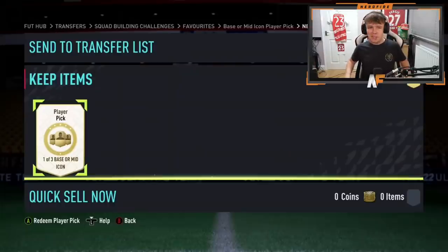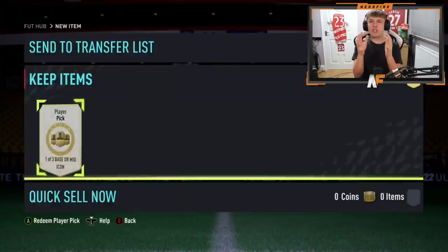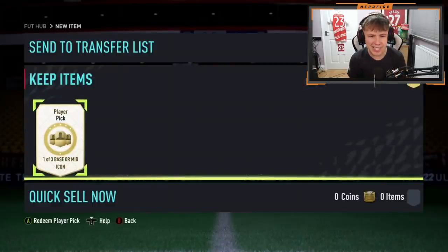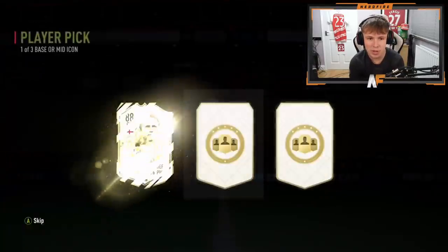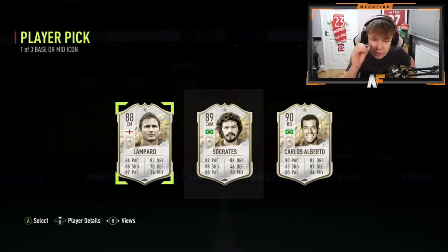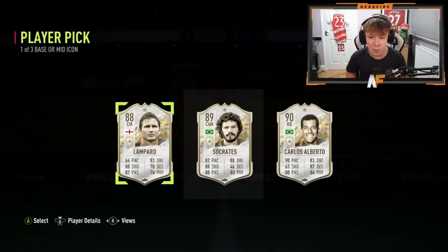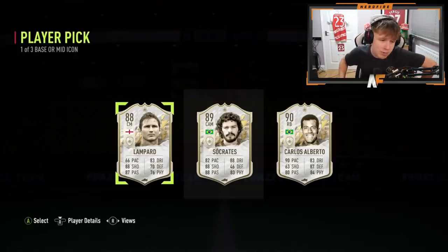Shout out to Bushler — we've got a normal base or mid icon player pick here, as he's doing this on Xbox. Hopefully the Xbox can bring the luck! He's cracked it open — oh my god, we got a flicker! It's Carlos Alberto! Solid pull. He's got two Brazilian icons, which is great for linking to Pato. Carlos Alberto is an end-game right back — you could even play him as a CDM. Solid icon player pick.